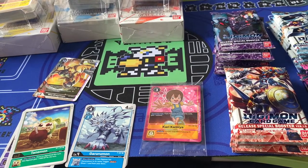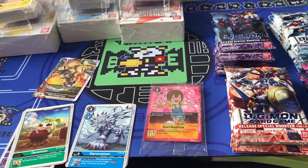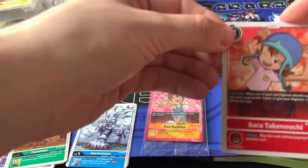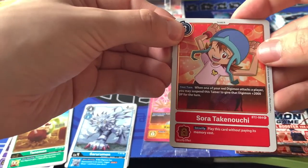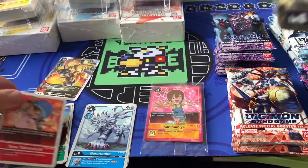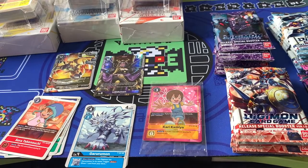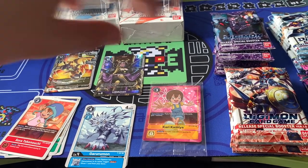It's mostly just Alt-Arts and secrets that I need. Let's have one final pack from the red — and a Lilithmon. Very nice. Not a bad set of pulls from three starter decks to get two SRs, no real complaints there.